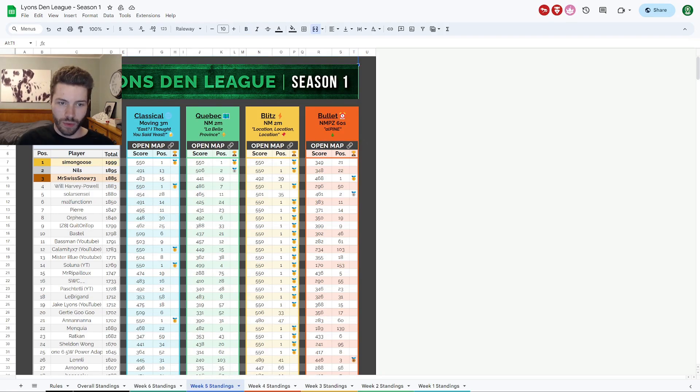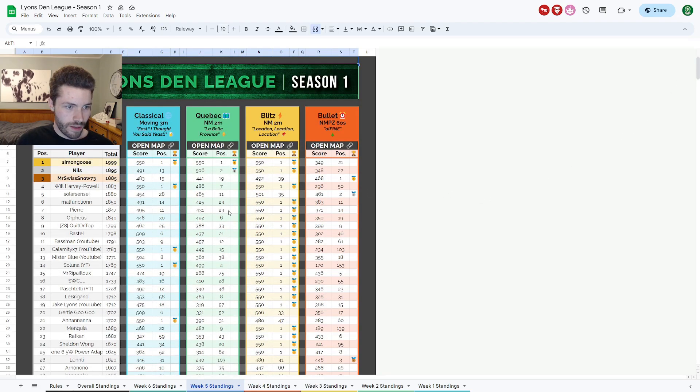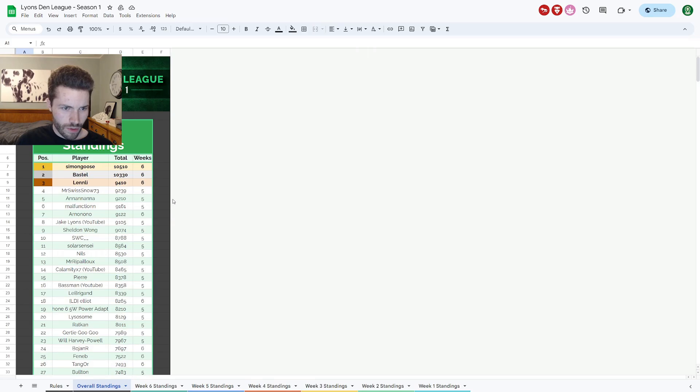As expected, this was my worst week so far — and actually my worst week by quite a bit. The Quebec map was ugly, as expected — 55th overall on that one. The NMPZ was fine, the first map was fine, but Quebec really hurt me overall and definitely put me down in the rankings. Still a good time, of course — fun maps. Quebec felt like the hardest map so far, but maybe I'm just bad, because clearly other people were okay with it. I did end up finishing 19th on the week out of 169 players. Congratulations to Simon Goose, Nils, and Mr. Swiss Snow for being the top three players in week five. Fourth overall, halfway through the season — I'm pretty happy with that. Thanks to the mappers for another great week, and I'll see you in week six.